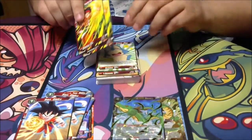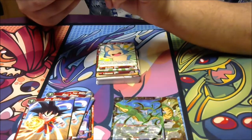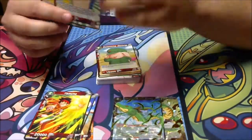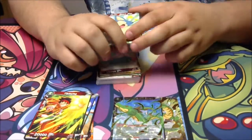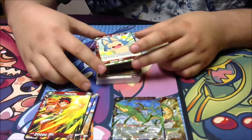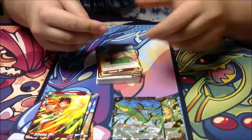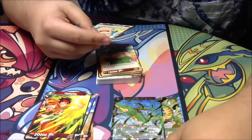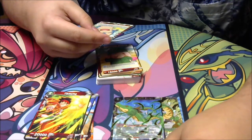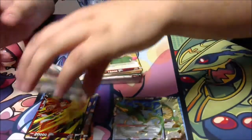Next we got Yamcha — your boy Yamcha. Looking pretty cool, 20,000 power. Two Puar Best Pals, got 6,000 power. The effect is: when you combo with this card from the battle area, you may add one card from your life to your hand. If you do, choose up to one red Yamcha with an energy cost of two from your deck, play it, and shuffle your deck. Pretty cool.